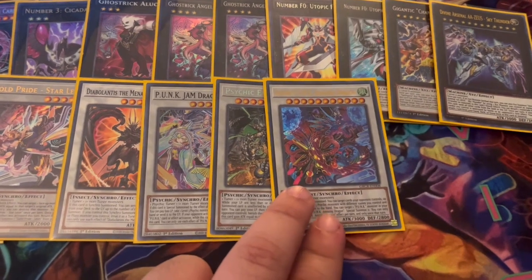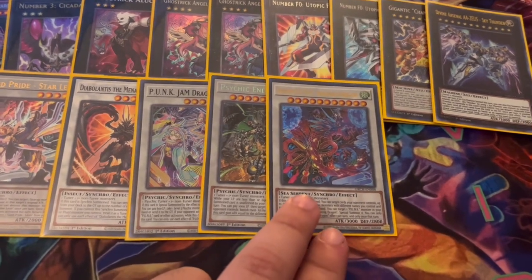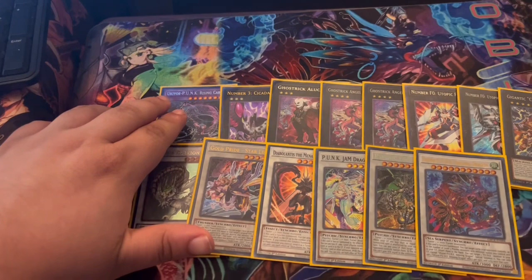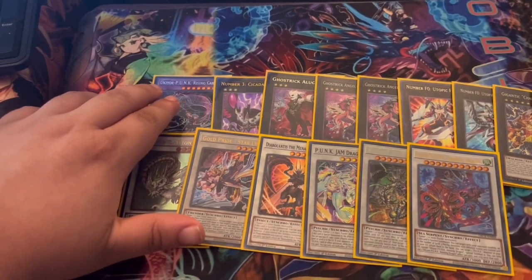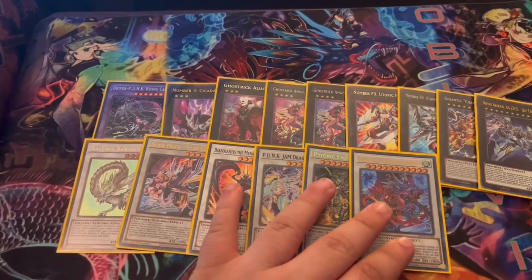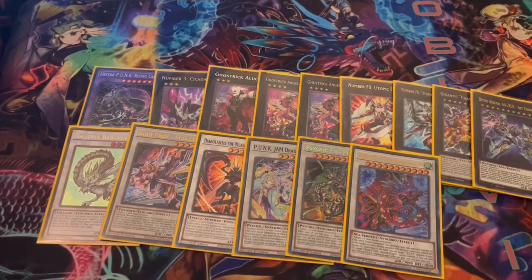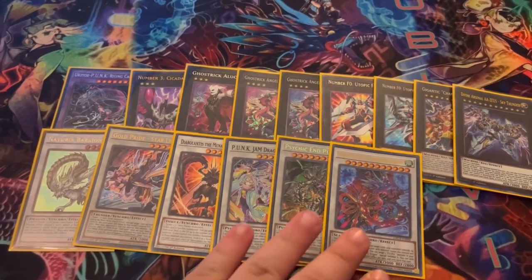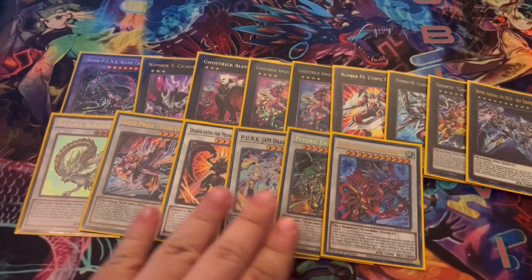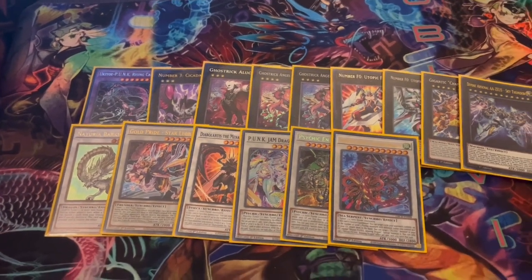Finally, we play Amazing Dragon — the heart and soul of the deck. On summon, you can bounce cards on your opponent's field up to the number of tuners in grave, which is insane since we're playing the Wheeler package with about five psychic tuners. You're bouncing two to five cards, and a compulsory three is crazy. It also has an effect — once per turn, you can reborn a Punk from grave and special summon it. I also forgot to mention Rising Carp has an effect: when sent to graveyard, one Punk can attack twice that turn.